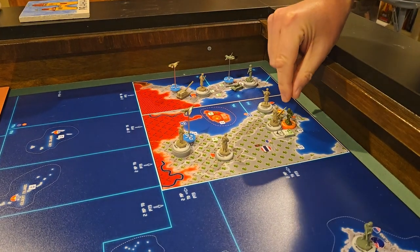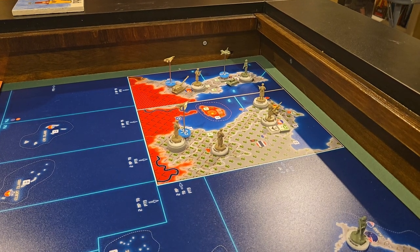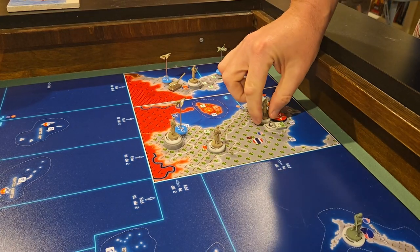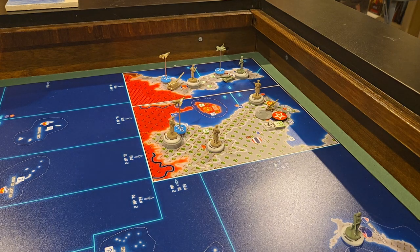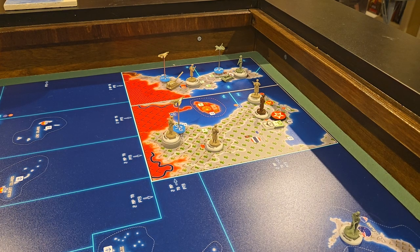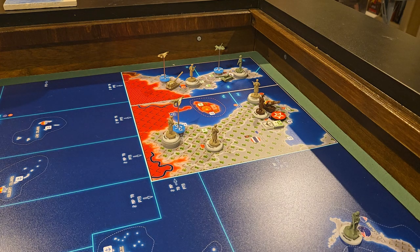What happens is the PACT insurgent is eliminated. Cambodia goes to the Far East Command, and then all the units convert to Far East Command. I'll grab that SAM there and replace it with a Soviet SAM.